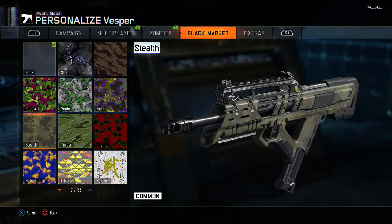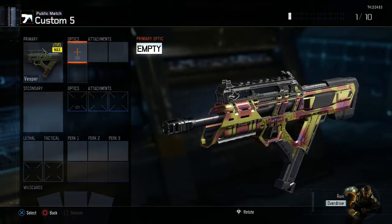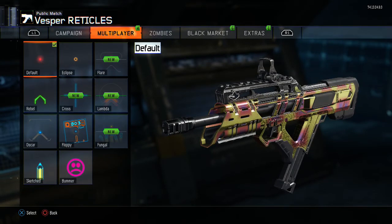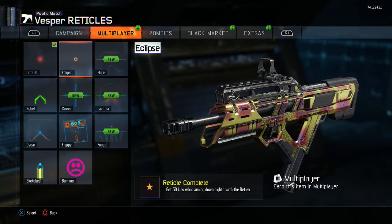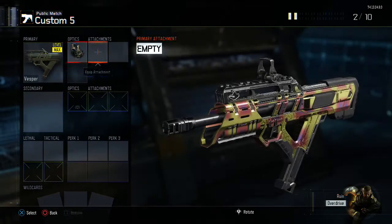We're going to put a camo on it — we're going to put on Sunshine. It looks very nice. Now the Vespa has a high fire rate, so we're going to try and reduce that a little bit. The first step towards that is putting an optic sight on it. We're going to go with the reflex sight. I recommend using the Eclipse reticle if you want to personalize it — there's no point using any of the others, they're just too fancy and not really accurate. Eclipse is my personal preference.